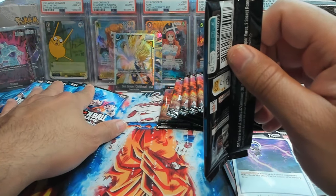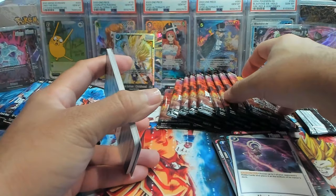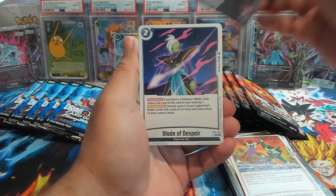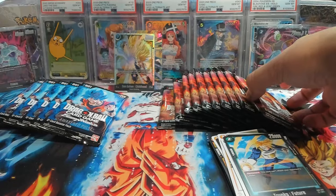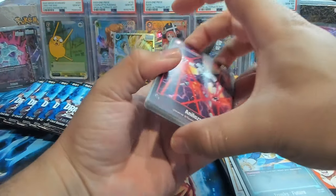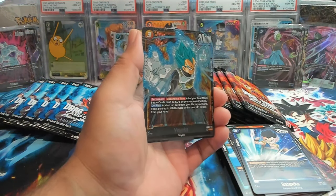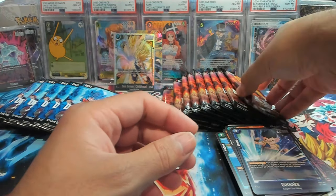We have Trunks, Sun Gohan as our first rare, and Mecha Frieza as our second rare. The only thing we can probably get in Blazing Aura at this point is probably a Secret Rare, and a Vegito Secret Rare would be ideal. We have Spire Robot, Trunks Youth, Android 16, Master Roshi, and an SR Vegeta — let's go. Need more SR Vegitas and the Gokus. I already ran out of sleeves so I'll sleeve them up later.